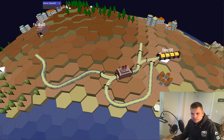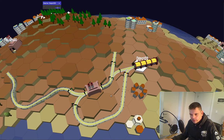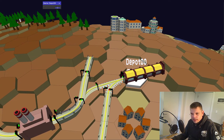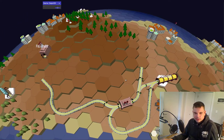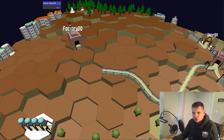Whenever there is an intersection, it's guarded by signals. This piece of intersection is currently not occupied so all the signals are green. This signal here is red because this is a one-way track.